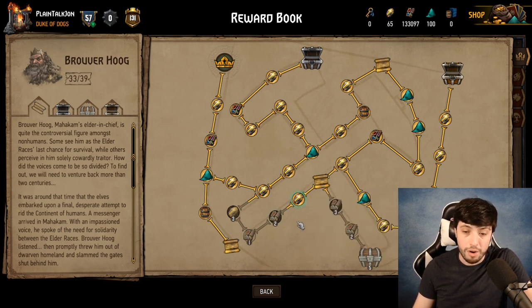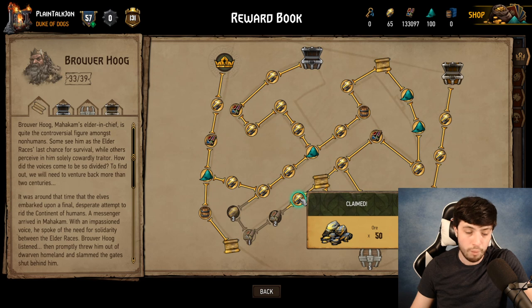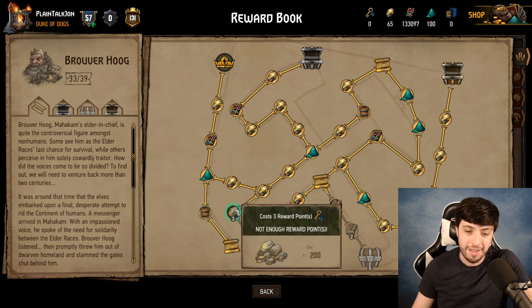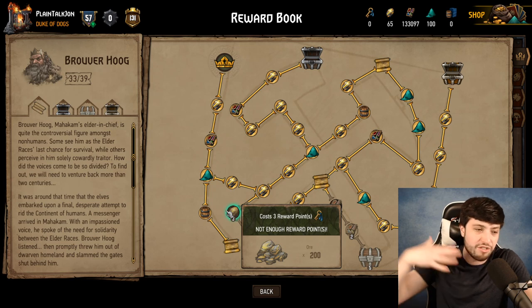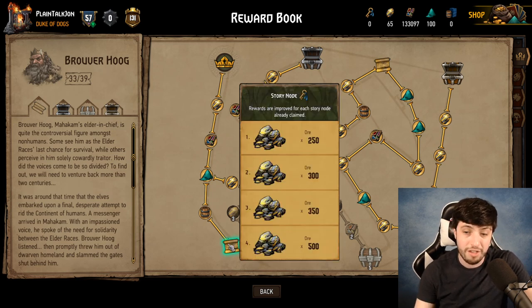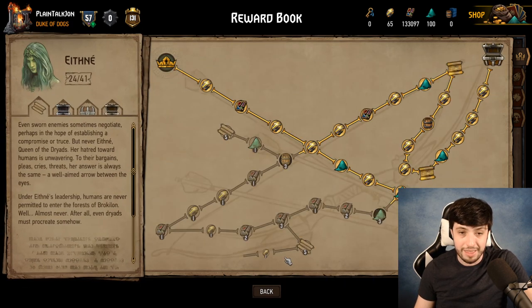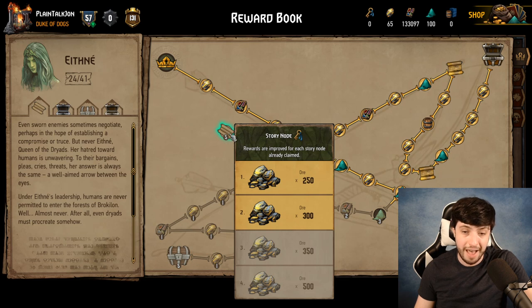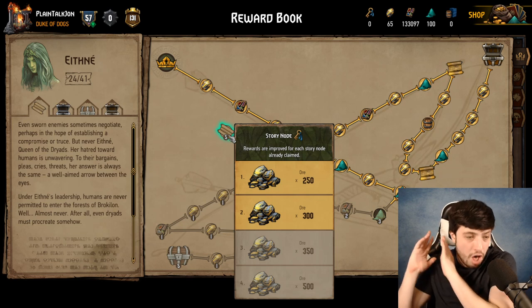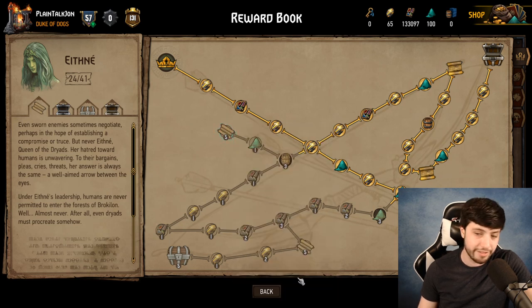The most efficient way to get ore is the story notes. Normally one reward point is worth 50 ore, but look at the three-point option — it gives you a little bonus beyond that. And there are story notes that go even further. Story notes cost five keys to unlock. If you look at a reward book, the first story note costs five and gives you 250 ore, the second gives you 300, the third gives 350, and the last one gives you a two-to-one rate of 100 ore per key. That is a fantastic thing to target — ignore everything else, just target these, get them done, and move on to the next book.